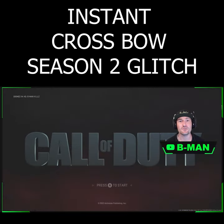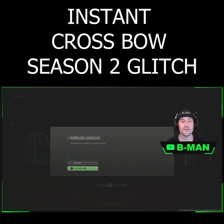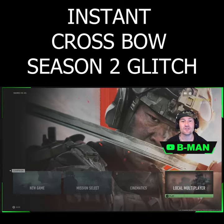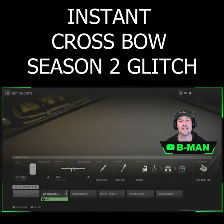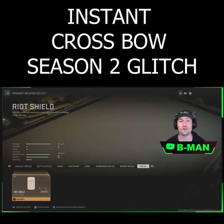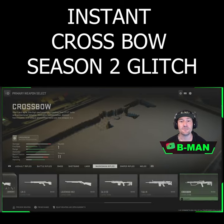For this, what you want to do is go straight to the start menu. This will only work on console. When you're loading in, cancel connecting to the server and say go offline. Come across to local multiplayer, go into your weapons, and you'll see everything is unlocked in here.